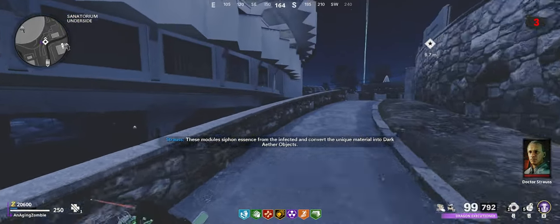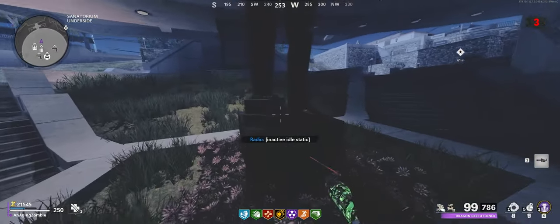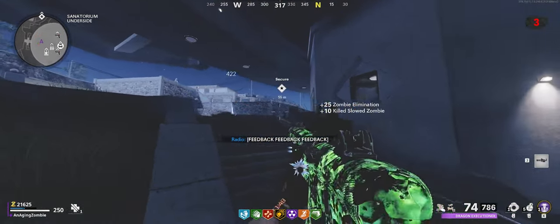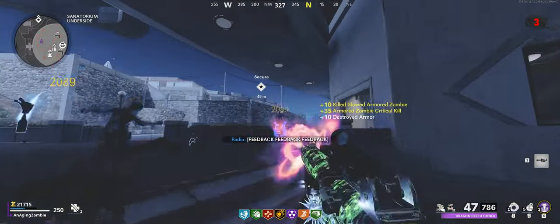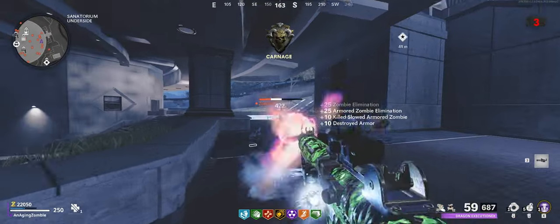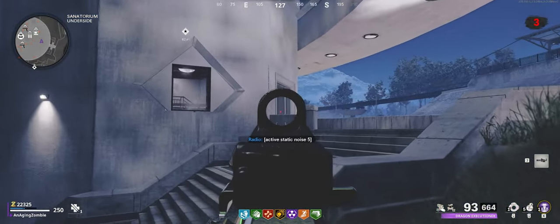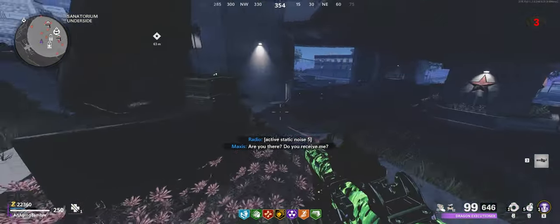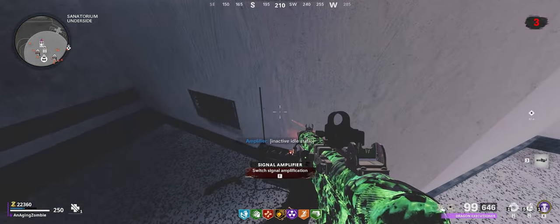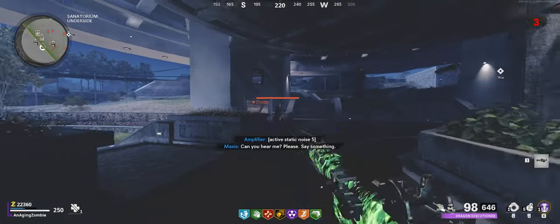So the first part of the Easter egg is getting these radios. Okay, here it is. You get feedback — feedback means zombie horde. I think it's supposed to tell you a frequency to tune everything to. Active static noise 5 — okay, so that's where I need to go. I need to tune them all to 5.